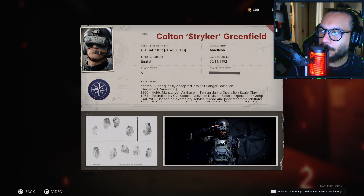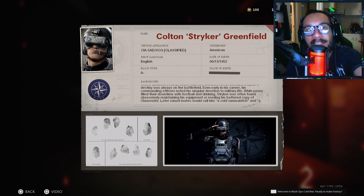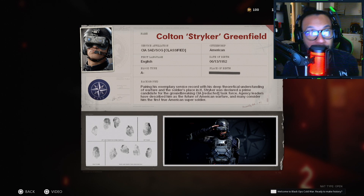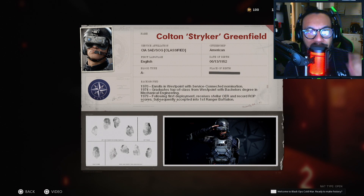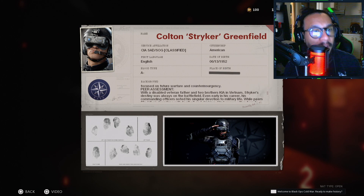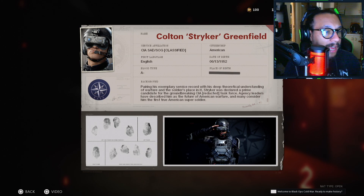Let's take a quick look at the brand new operator. His service and affiliation: CIA SAD and SOG, classified. First language: English. Blood type: A negative. Citizenship: American. Date of birth: June 13th, 1952. Place of birth is redacted. There's a whole lot of information there for the background — you can pause and slowly read that for yourselves. Here is his video package also.